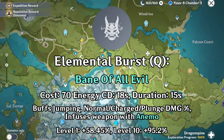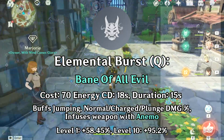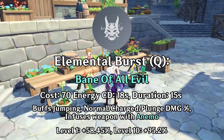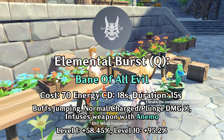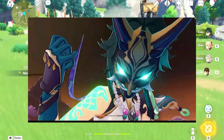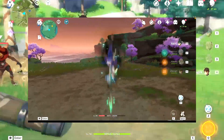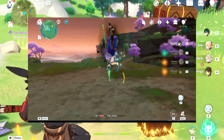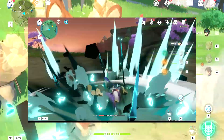The only real purpose of it is to help you reach Xiao's elemental burst and to fill his downtime. Xiao's elemental burst, on the other hand, significantly buffs his jumping ability — Normal, Charge, and Plunge Attack damage percentage — and infuses his weapon with Anemo. It costs 70 energy and lasts about 15 seconds within its 18 second cooldown. With all these buffs combined, Xiao is able to unleash plunge attacks at high altitude, dealing massive AoE damage.